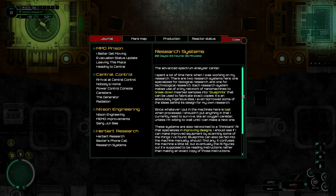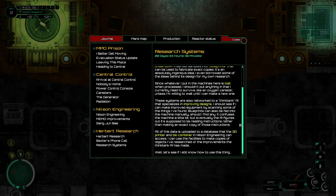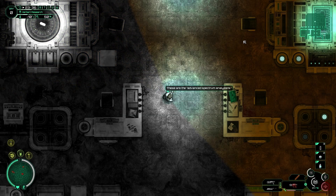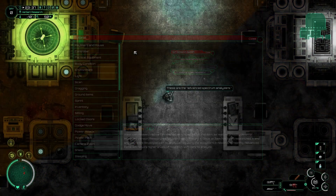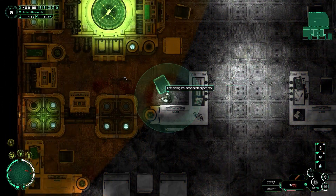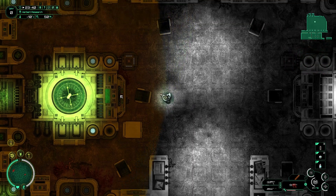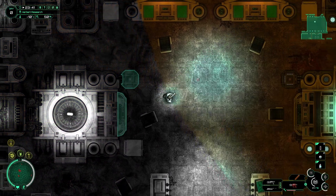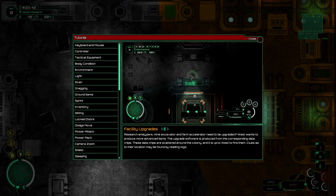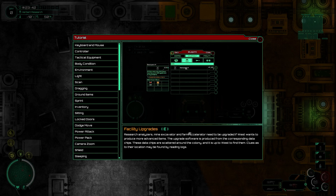But go ahead and feel free to read it. And then again it's going to tell us all about research, which I'm not too interested in at the moment because I know how to do this. Oops — we're going to want that. So excellent, we don't have anything to research at the moment. But let's pop over here because I think we... this is going to tell us about facility upgrades. These are all important to understand how to do.